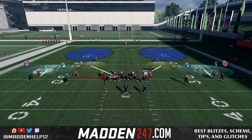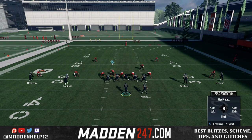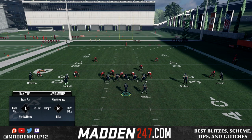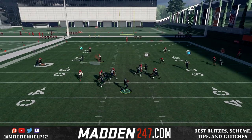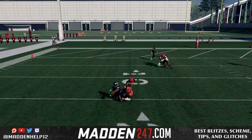This is a great new feature because we do not have to worry about sliding our line anymore or not being able to pick up a blitz. We can use this ID the mic feature and pick up anyone across the line — from the cornerback all the way across all the backers, all the D-linemen, and the corner on the other side. The only people you cannot ID the mic are those not in the box, like the safeties. You can see we're able to pick up the nickel blitz 2.